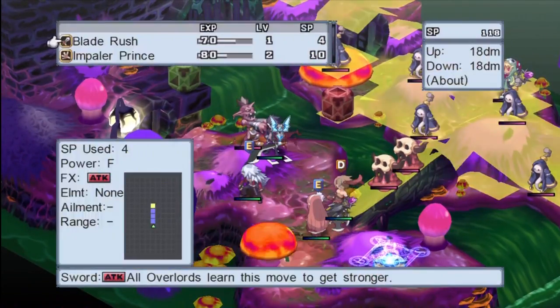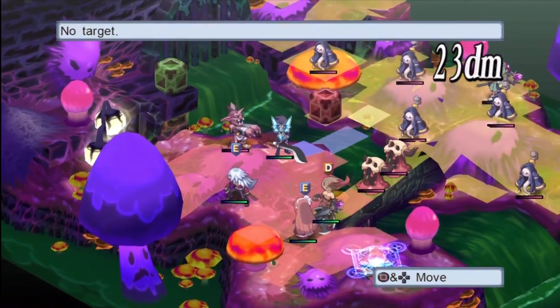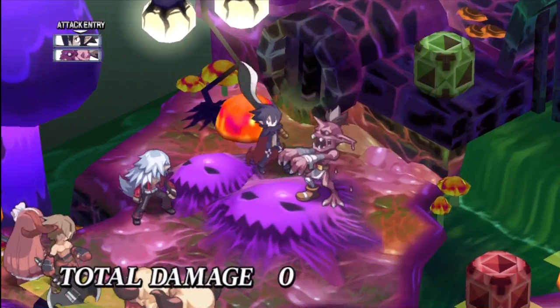Sludges are poison specialists. They go in, use poison attacks to get enemies in trouble, and then burn them down faster afterwards. This is effective in the early and mid game — sludges lose this advantage in the late game because kills come much faster at that point.